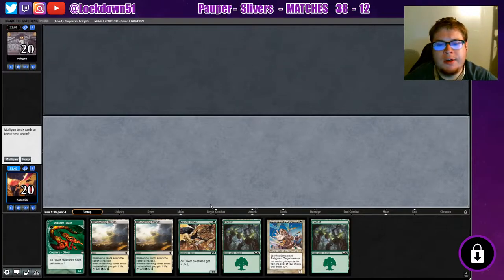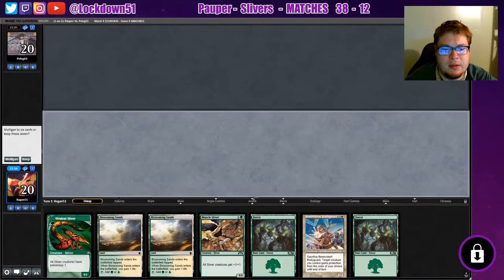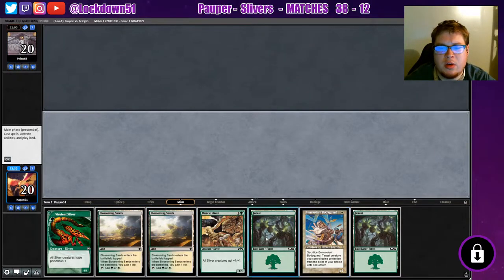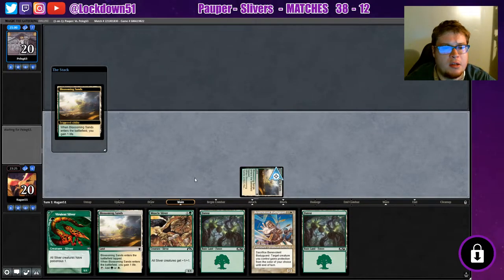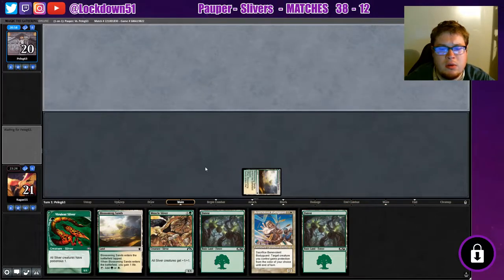Alright, keeping this hand. It's not great but we'll keep it. I'm gonna play Blossoming Sands first so we can drop our Benevolent and our Vivalent on the same turn — that way we can at least get a little bit of defense going, just in case they start journeying the heck out of us again.